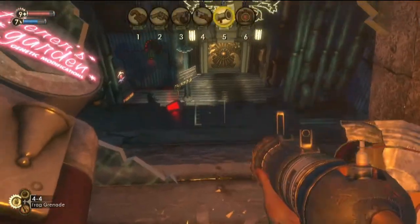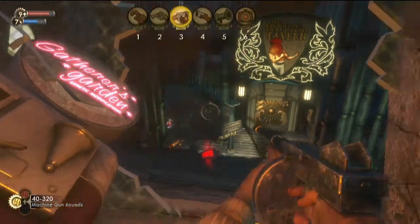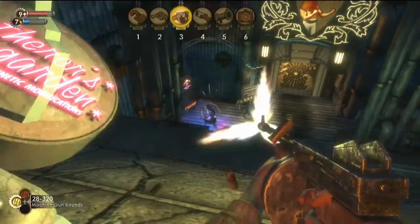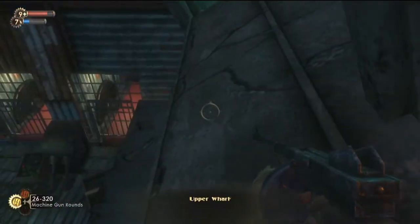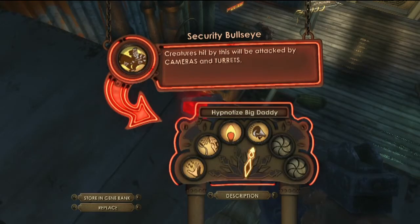Let's take care of that camera. There we go. Are you still a threat? Not for long. Just hold still for a moment. And they give us a nice little plasmid down here, some ammo, a bunch of really great stuff. Let's see what we have. Security Bullseye. This turns cameras and turrets on your side for a little bit — not necessarily on your side, but they target enemies naturally rather than needing to be hacked.